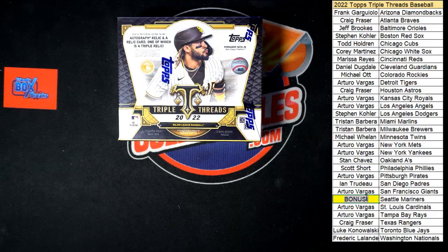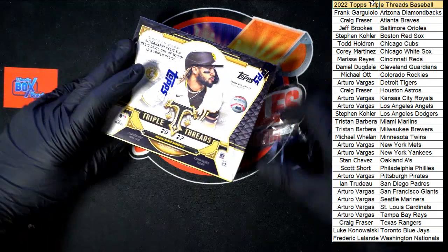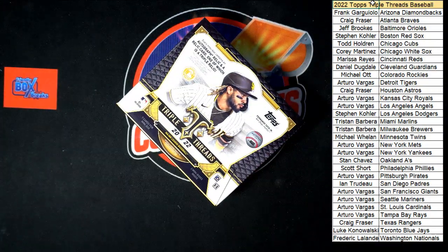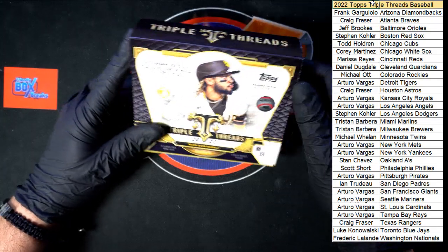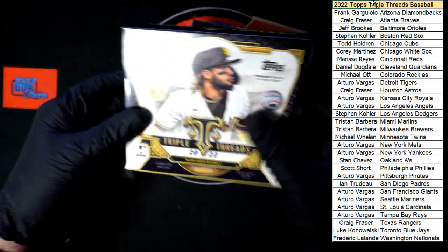All right, let's get your name on there and do this break — good luck everyone! There's an autograph relic and a relic card, one of which is a triple relic. There's one mini box and two mini boxes.